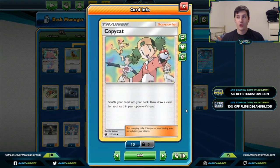We have two copies of Copycat as well — shuffle your hand into your deck and draw for each card in your opponent's hand. Since we're going to be shutting off our opponent's access to about a quarter of their deck with Item lock, our opponent is naturally going to have a larger hand size than normal, meaning Copycat is going to be very good across a lot of different matchups.